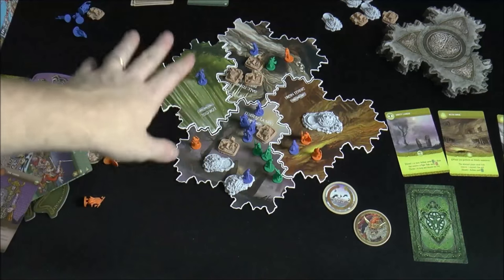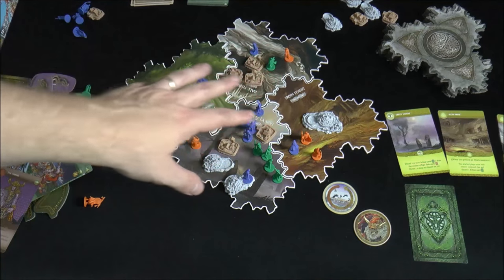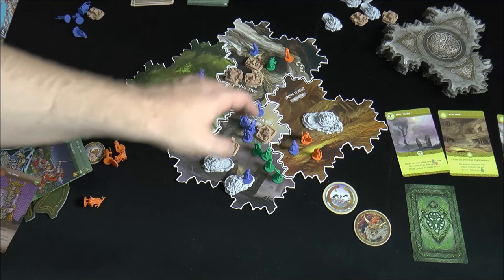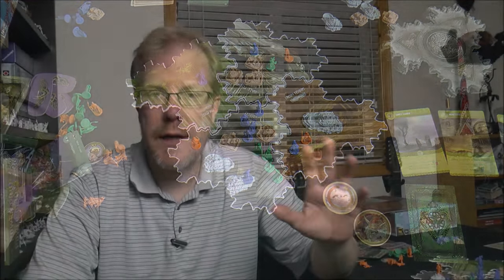That's pretty much the game. You keep drafting green cards round after round, distributing yellow cards based on area control, and keeping a close eye on the three victory conditions: controlling a territory where opponents total six, being in six areas, or being in areas containing six total sanctuaries.